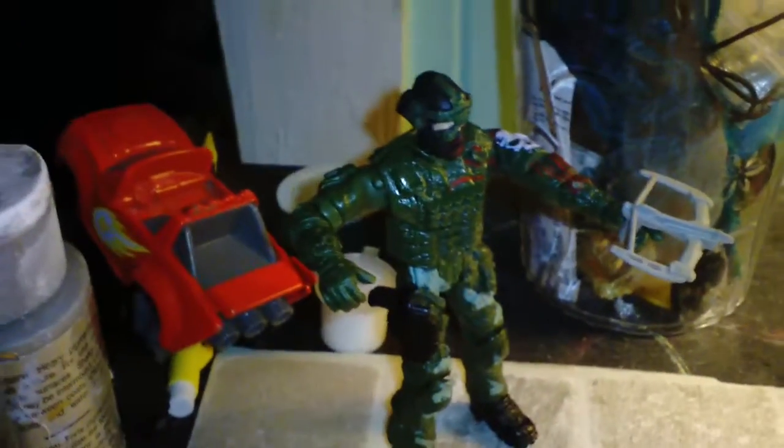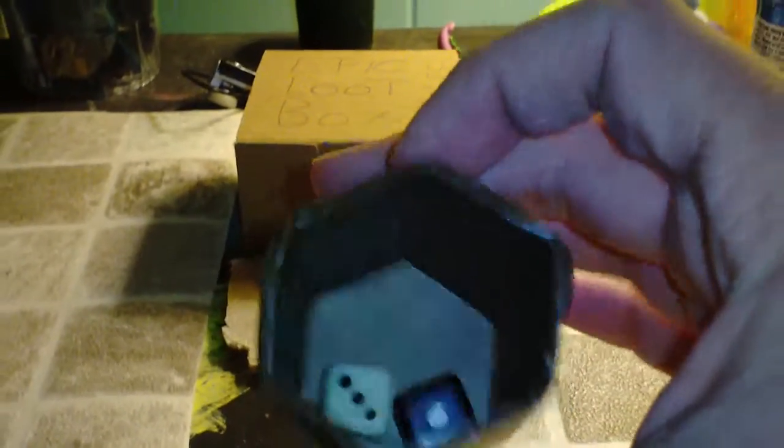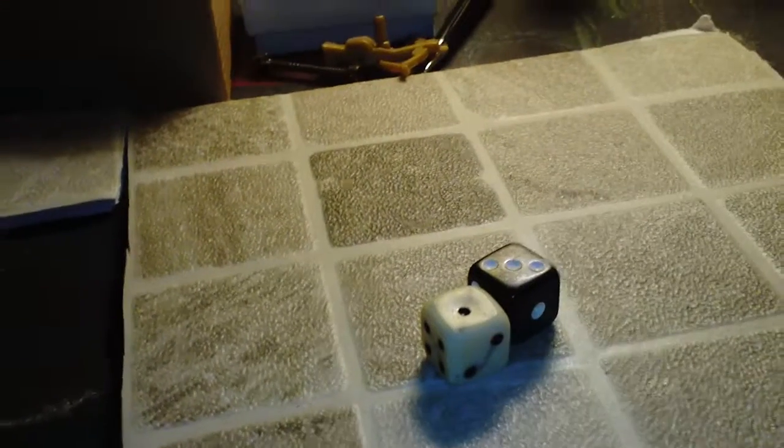We rolled four on monster hit points. We put out a crossbowman and two highwaymen. We will be using a dice cup — one problem I've had in a lot of recent videos is when I roll the dice they go everywhere and sometimes they fall down, so I'm hoping the dice cup will circumvent that. We're going to roll for initiative — black dice represents the bad guys, white dice represents our hero, and the bad guys will be going first.